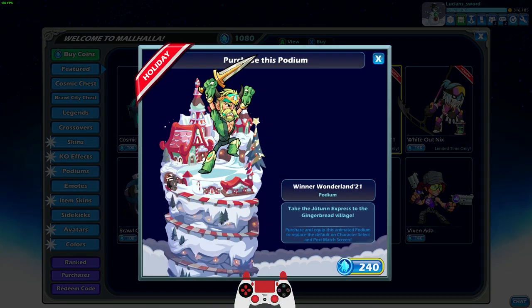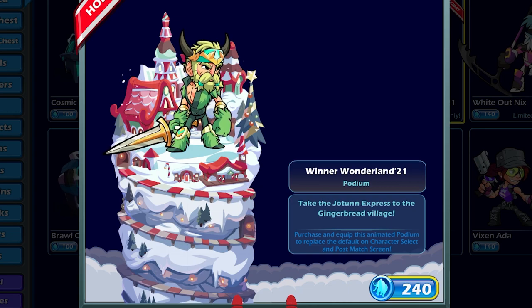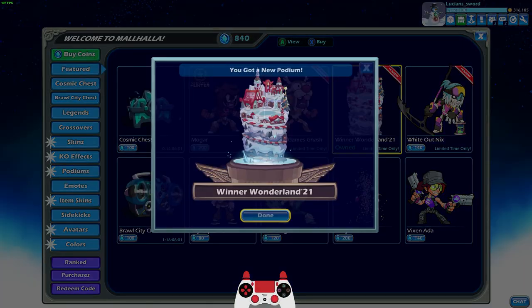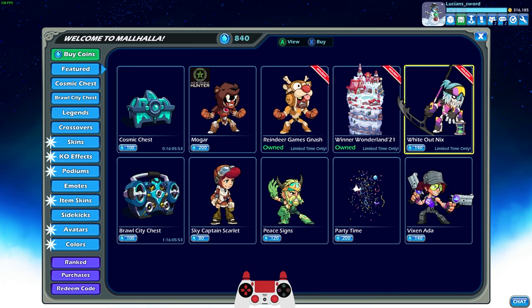We also have a new podium: Winter Wonderland 2021. I actually like it. It looks more red and white themed than the last ones. We're gonna go ahead and buy that. I do have Winter Wonderland 19, 20, and now 21. So we'll look at all three of them in a minute and look at the differences.